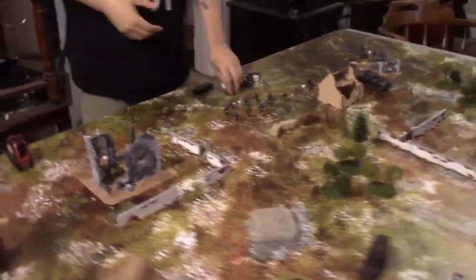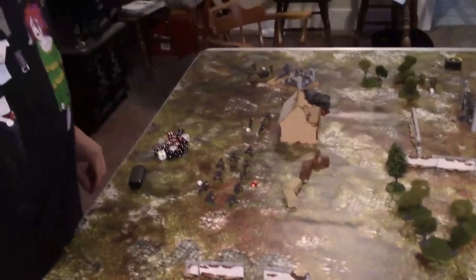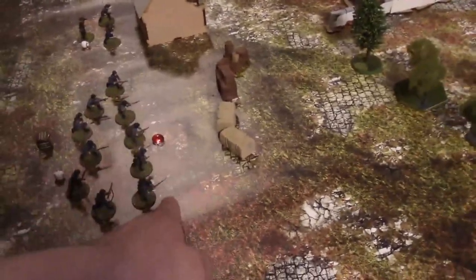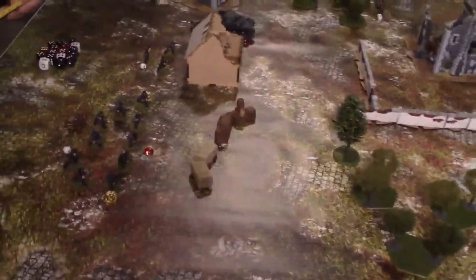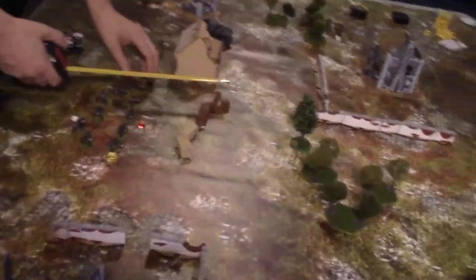The infantry squad moves forward and passes the order test. Before you move, an important explanation: the mortar has ranged in. After you're done moving, measure between your models and where the marker is — if you want to move forward, the last ranks must be two inches further away from the ranged-in point. You have to move the entire footprint away. The bigger your squad, the harder that is. With very large units it may be hard to escape, and you may be forced to make a huge circle around where you used to be.